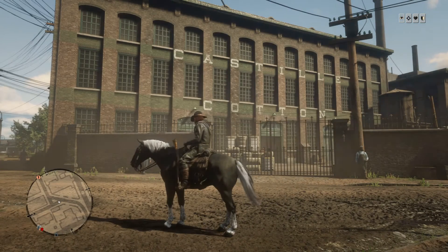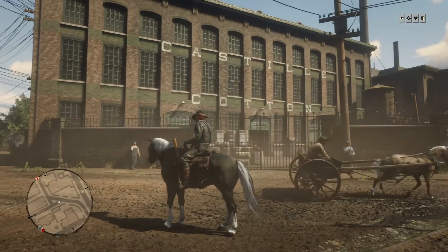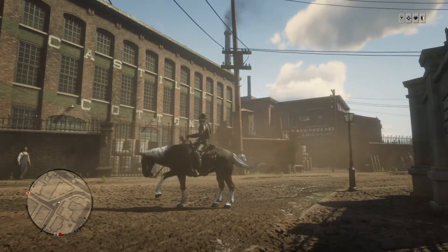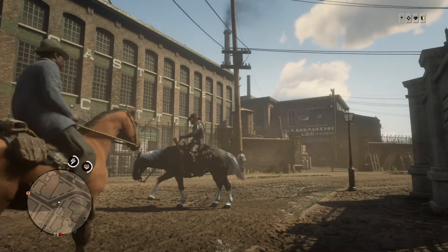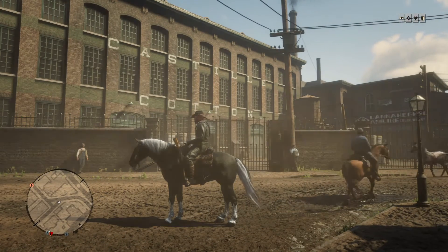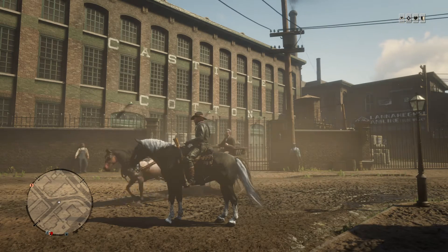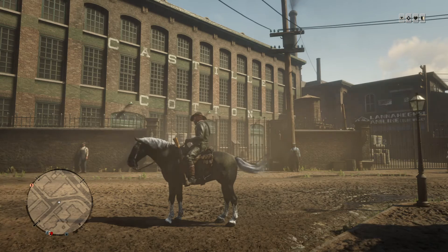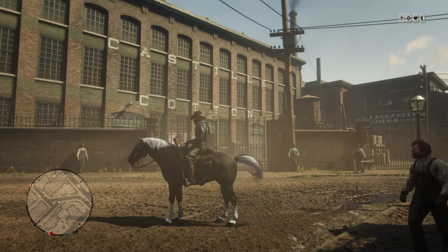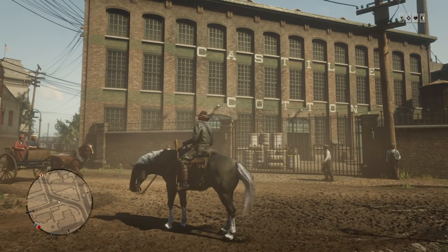The one thing about St. Denis is everything's probably going to be really expensive here because you have all your amenities. You've got your tailor, your photo shop, your Gus, your gunsmith, your butcher — everything's right here. Your trains too, so you're gonna pay for that. Some of the other properties won't have gunsmiths or a general store. They don't have all of them — definitely not a tailor or a photo shop or a Gus in all of them. We're gonna head on and look for some houses.